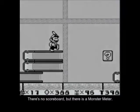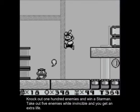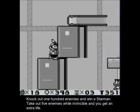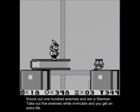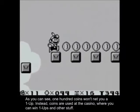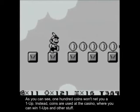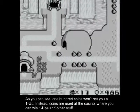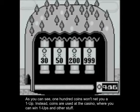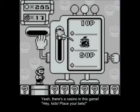There's no scoreboard, but there is a monster meter. Knock out 100 enemies and win a Starman. Take out five enemies while invincible, and you get an extra life. Also, 100 coins won't net you a one-up. Instead, coins are used at the casino, where you can win power-ups and other stuff. Yeah, there's a casino in this game! Hey kids, place your bets!